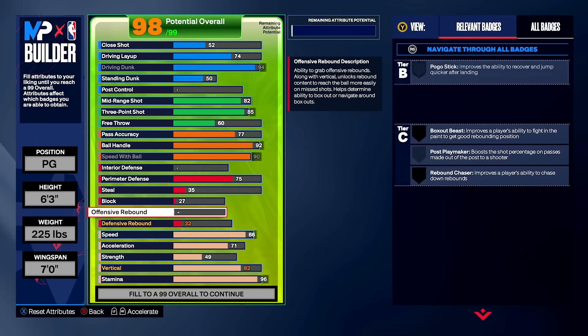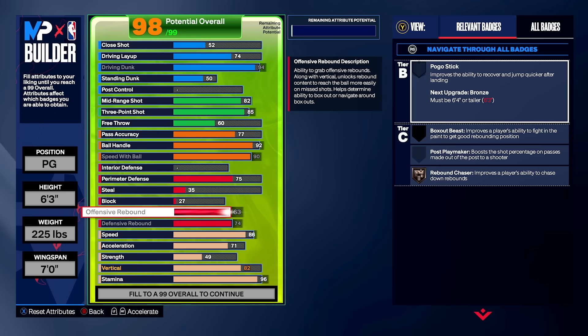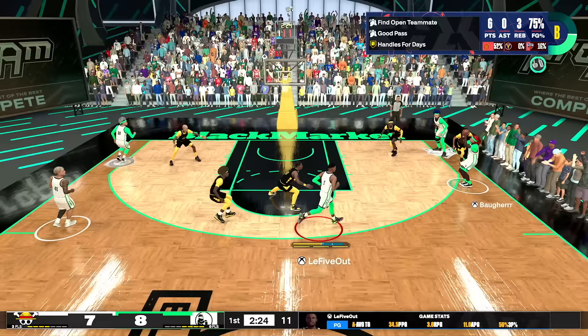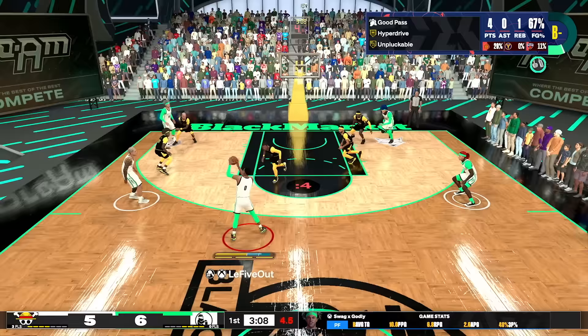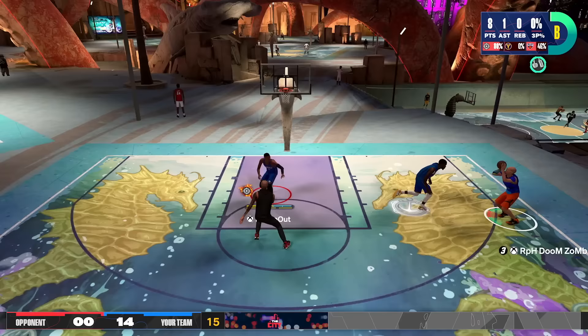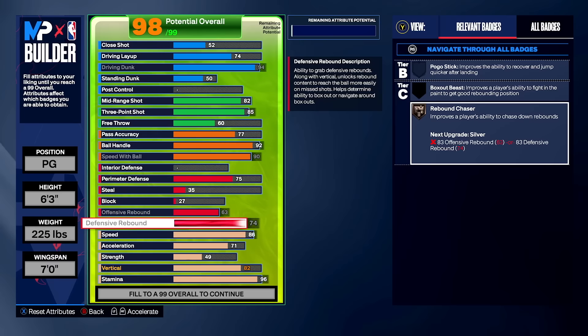Since it's Russ, we're going with maxed-out rebounding. We have 74 defensive rebound and maxed offensive rebound, plus bronze Rebound Chaser, long arms, and high vertical. You'll be able to snag rebounds whether it's put-back dunks on offense, chasing down long boards, or flying in and snatching rebounds over people. For a 6'3 guard, this build rebounds really, really well — and I can't be getting triple doubles in Pro-Am without the ability to snag rebounds.